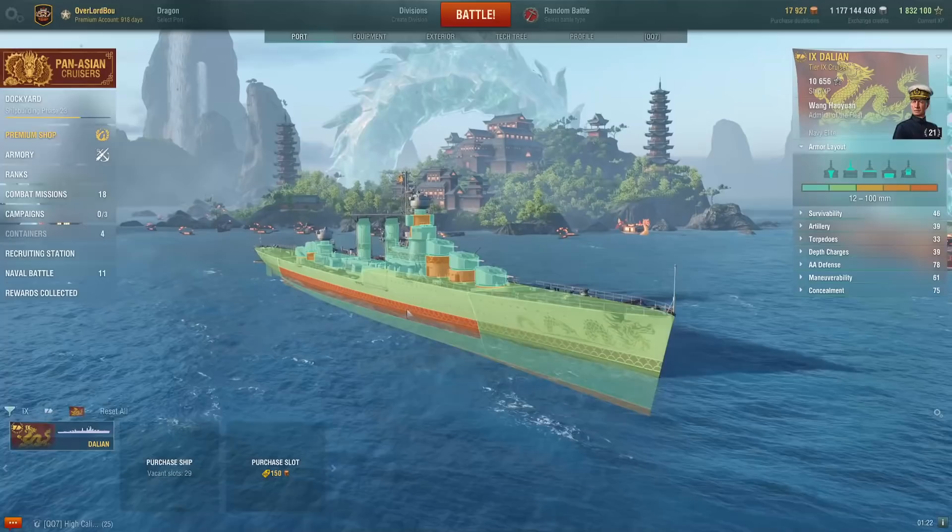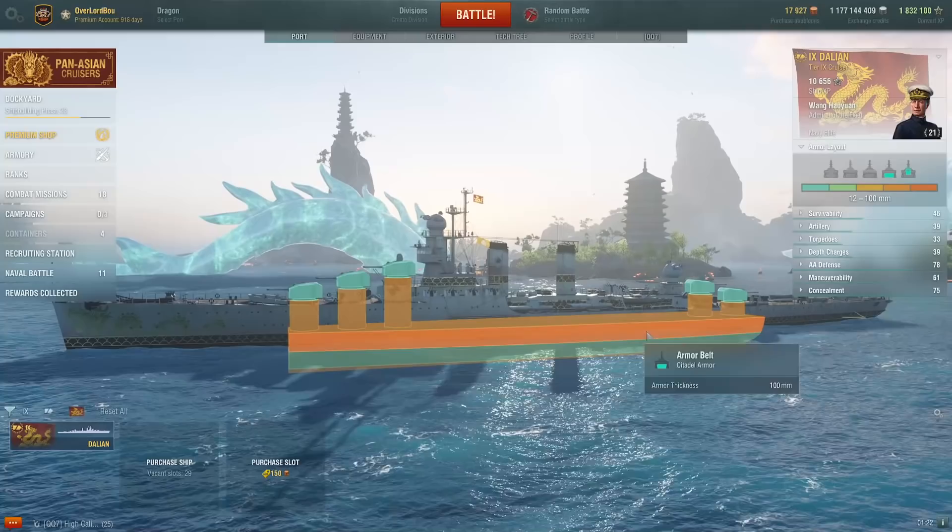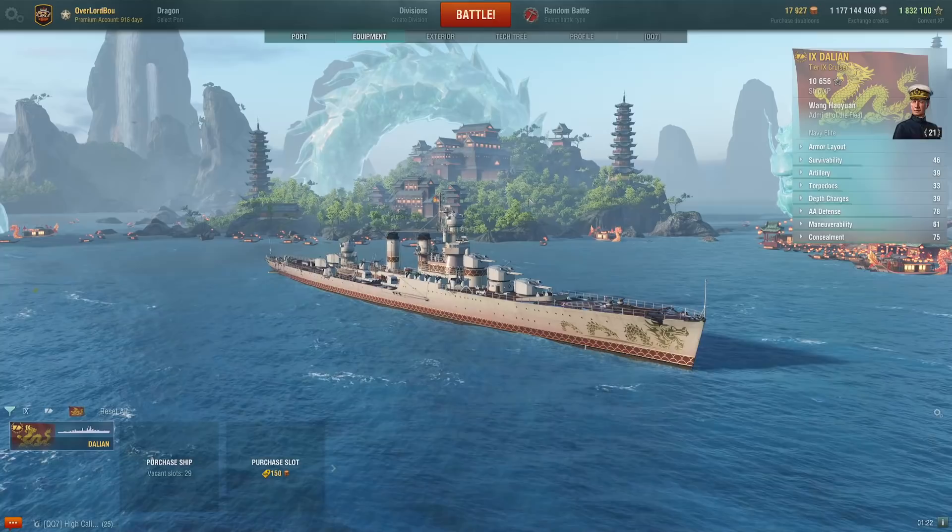For the armor, it has 16 millimeters on the bow, 16 here and 16 here, with a citadel thickness of 100 millimeters. Just like the tech tree line, the Pan-Asian elves — it does have above-water citadels, so you definitely have to watch out for that.